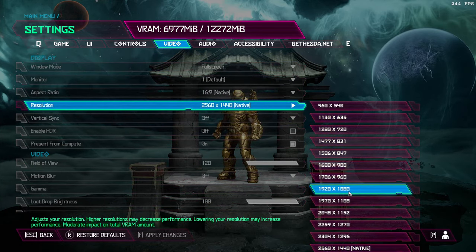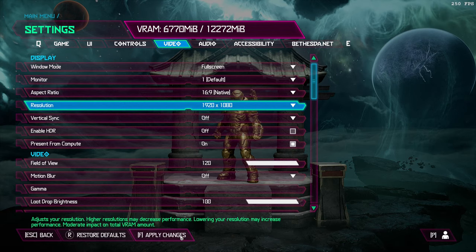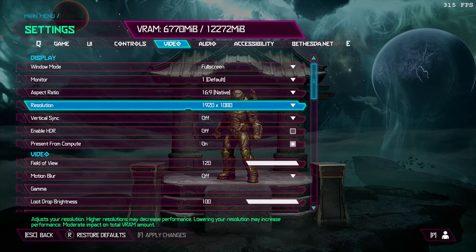Now, you can launch your game, go to the graphics settings, and choose a resolution lower than your native. I found that upscaling from 1080p to 1440p works great in the majority of cases.